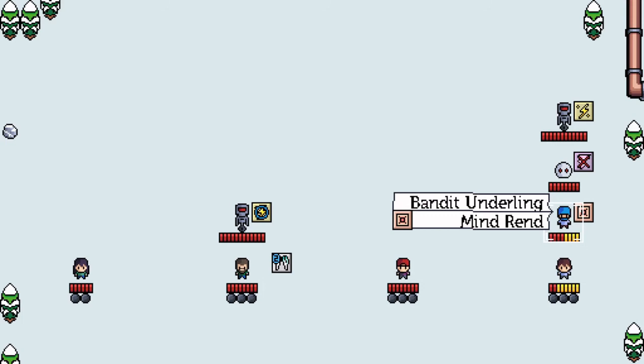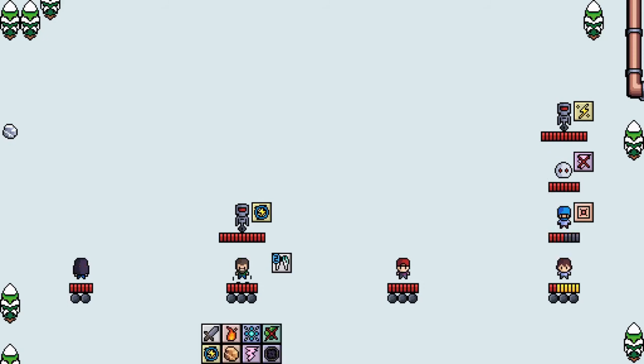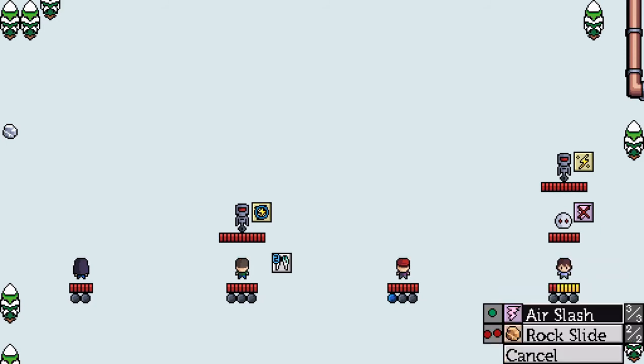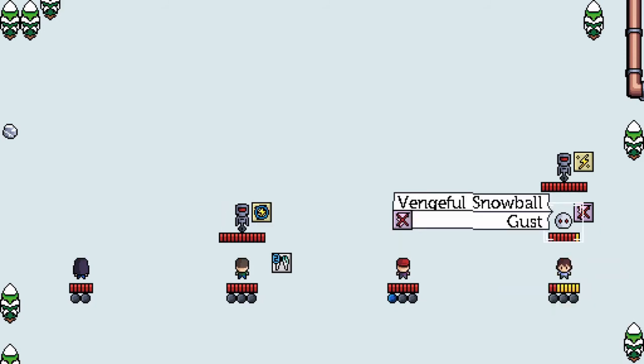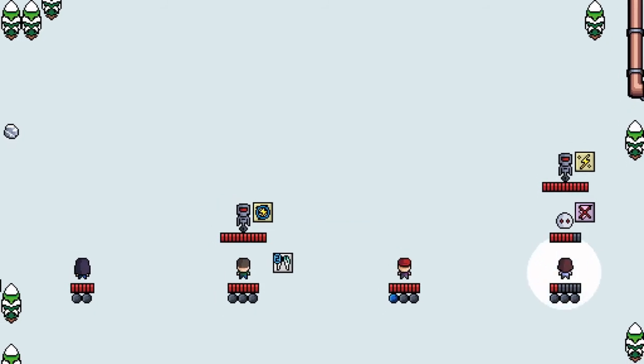Another major change is that the hearts are gone, replaced with a segmented bar. While we had planned to keep the damage and HP numbers low in this game, under the old system it was a bit too low. To help with this, we've doubled all the health, damage, and resistance numbers in the game. You now do two damage with your basic attack instead of one.